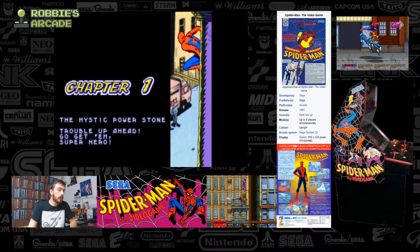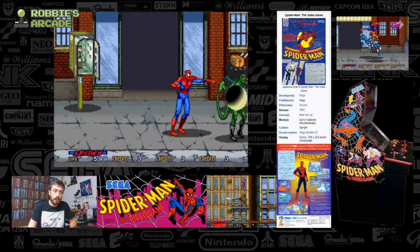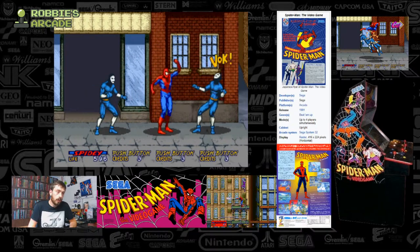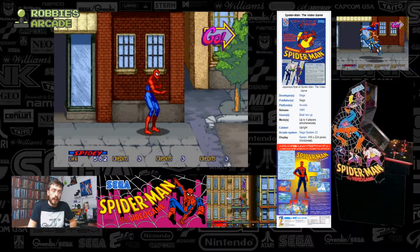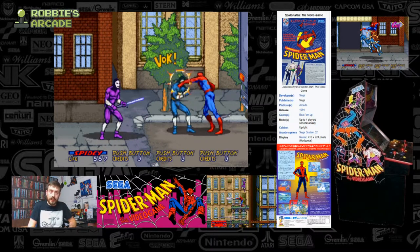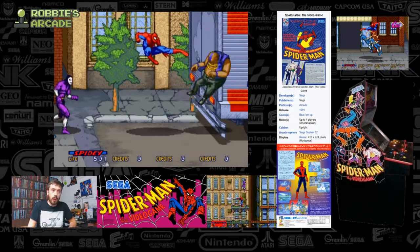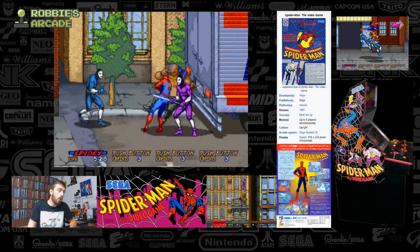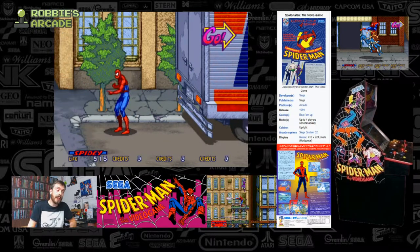Spider-sense tingling — unbelievable, there's a lot of verbal in this. Okay, there's Scorpion. This is a two-button game — we have punch and jump, but also a spider move. I'm not entirely certain how I pulled off the web swing. Okay, standard punch and kick behavior there. The spider web is relatively easy to pull off by pressing both the A and B buttons together.